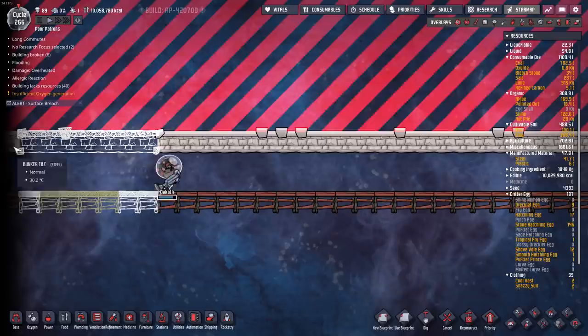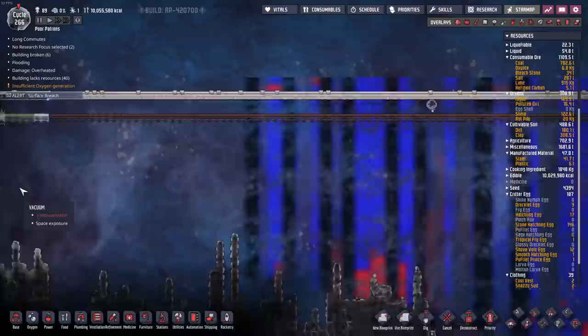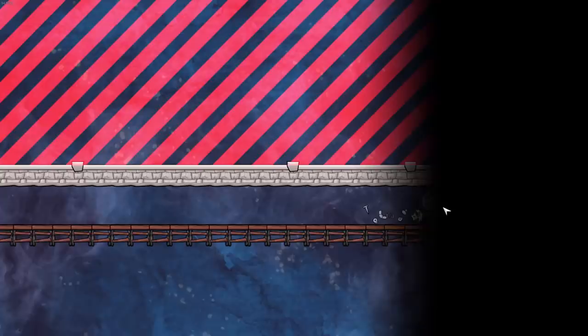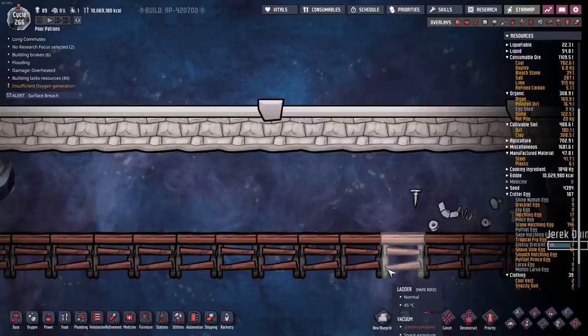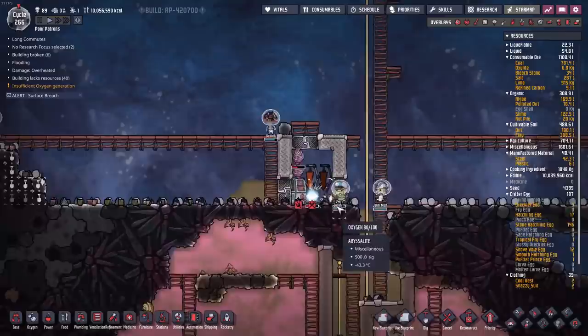We have finally reached the right hand side, and you can tell because the world is circular - or tubular I suppose. We can see the bunker tile and the ladder built on the other side showing up on this side. Someone is actually building from the far side of the map - that's Jerek Dain building a tile on the opposite side of the map. I don't know how that works out, but good job!